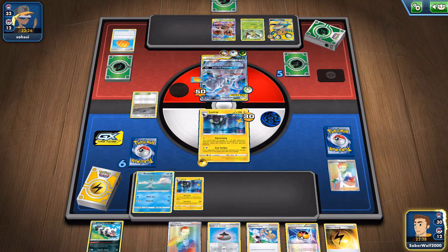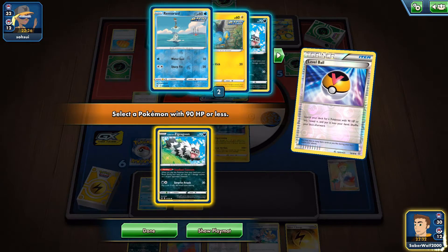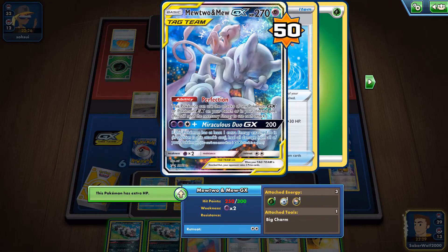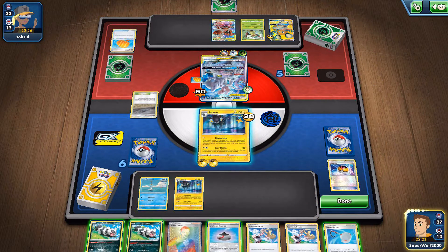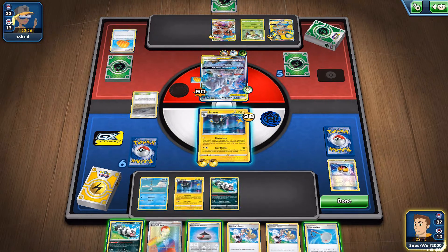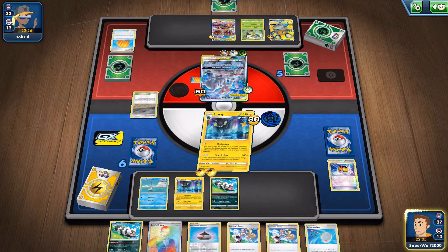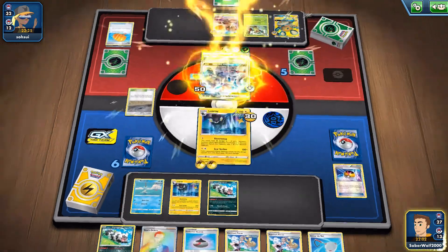We'll get an Energy, which is what I really wanted, so I'm able to attack. Get Love of Ball — let's get another Zigzagoon, should be good. And with 250 HP, I would have loved to have something like a Tool Scrapper right now, but I just can't afford it in this deck. With that annoying tool there, I won't be able to do anything. So, use the Zigzagoon — put a damage counter on the Buzzhole there, the Firmasa Buzzhole.